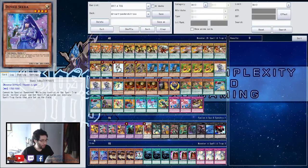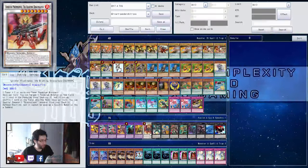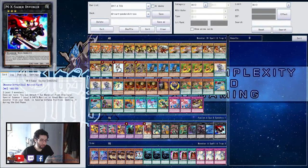Now onto the extra deck — there's an Orihulk, Double Mithrilium, Edamante, Norton, Alkahest, one Ignister, Emerald, Zoo Cards, Breaksword, Totemburg, Grand Pulse, and Invoker.